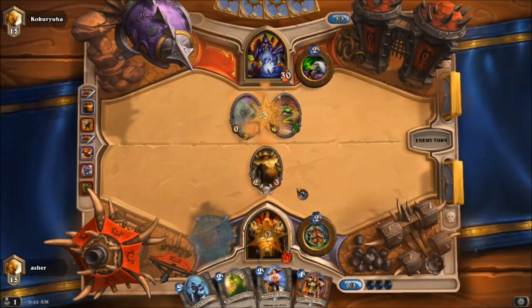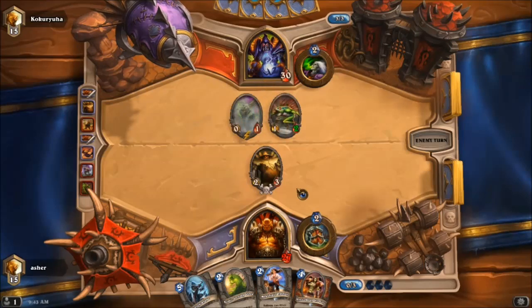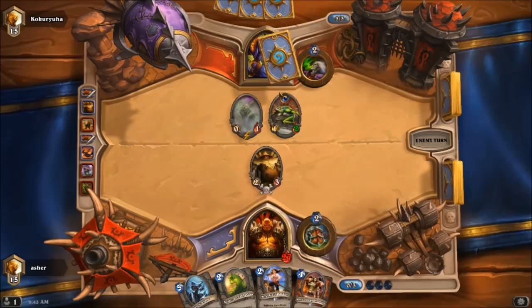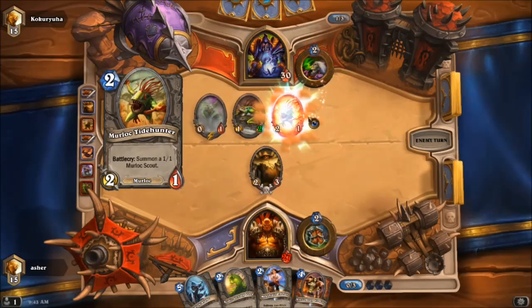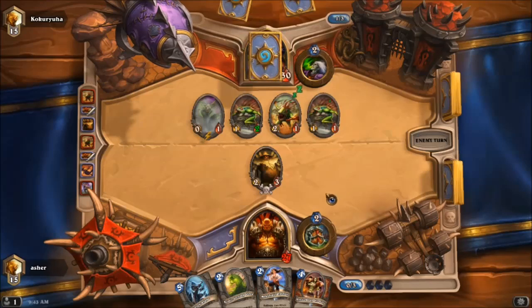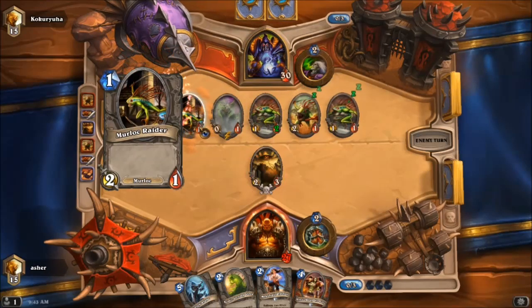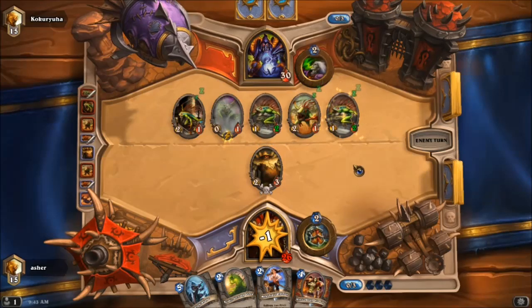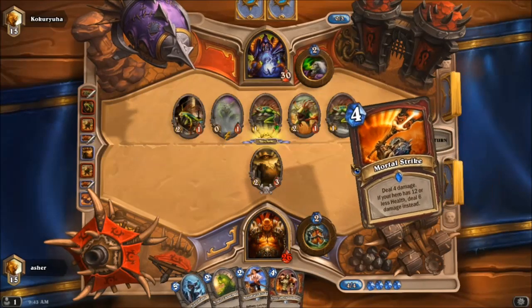Not great value — maybe a misplay for some of you, and I am happy for you all to tear apart my play. I can handle it. So if you feel I'm doing something wrong, or playing this deck incorrectly by trying to control the board — because you can see that would have been devastating if he just had everything together. He's probably going to go straight for the face here now, and this is where Whirlwind would be nice to have but unfortunately it's not a card that I have. So Mortal Strike is going to be nice.